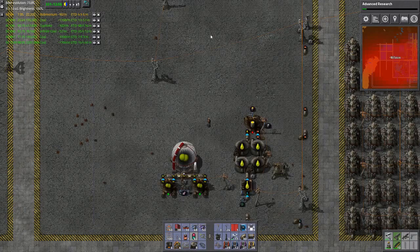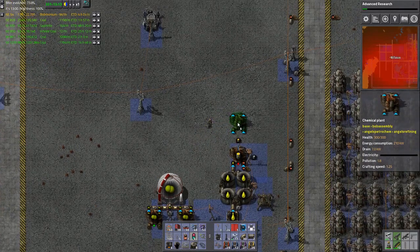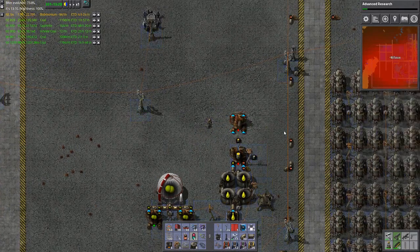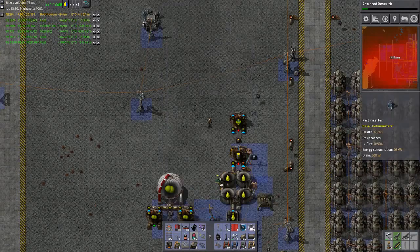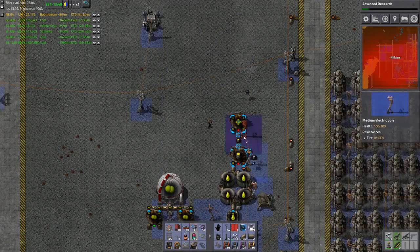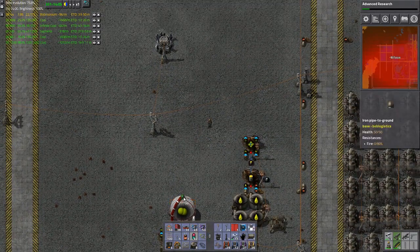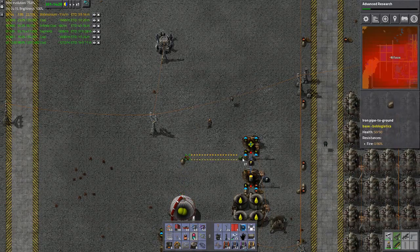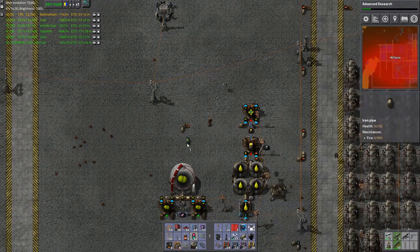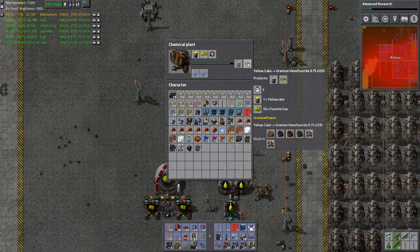Let's get 10. I believe there is - yep, there is. And you are now building stuff. How much of it? 50 fluorine gas.